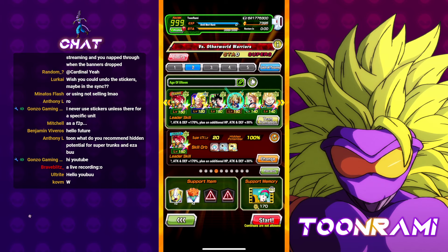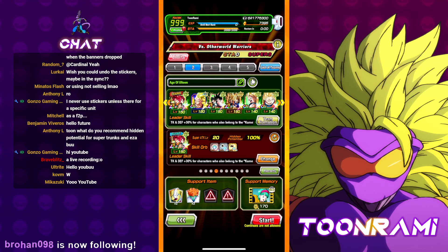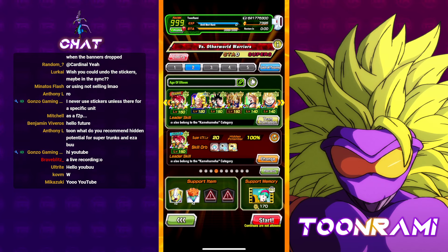Three other world warriors as well. We are using double LR gods, and we are going to try to do this with no items. I am going to bring them just in case, but yeah, that's our team.